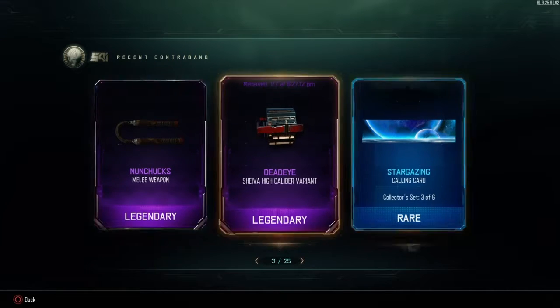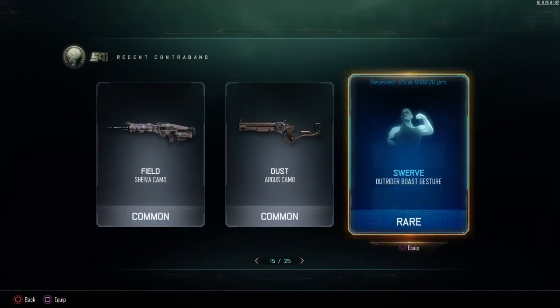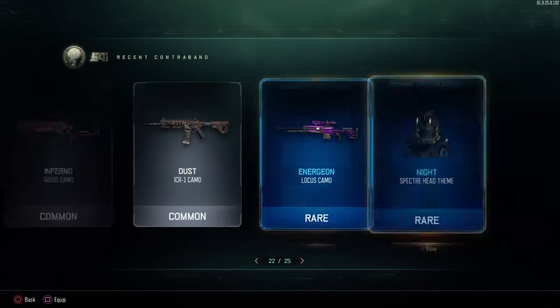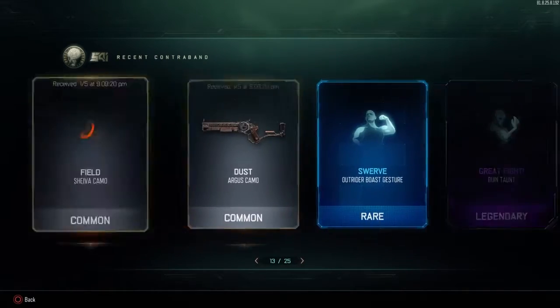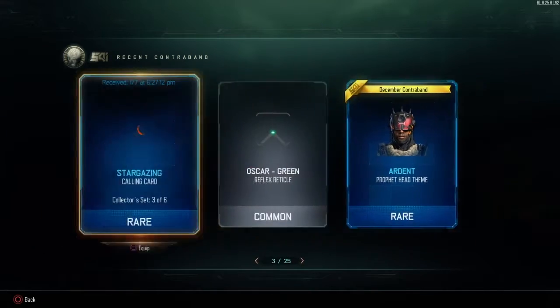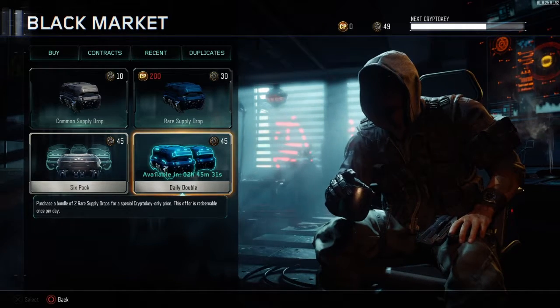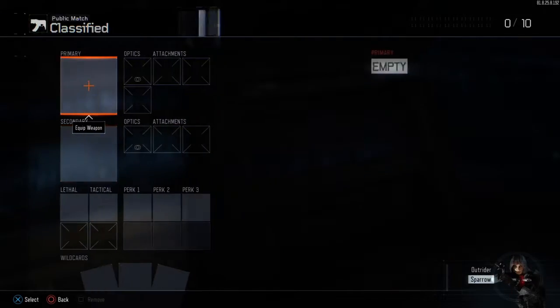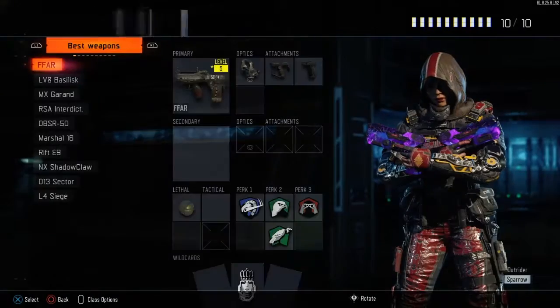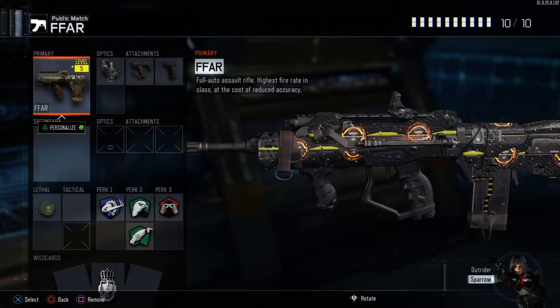I got a new ranged weapon recently from the daily double as well — I need to wait two hours and 45 minutes for that. Two or three days ago I finally got the FAMAS from the daily double.